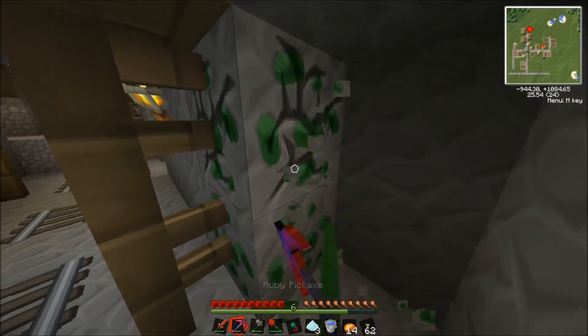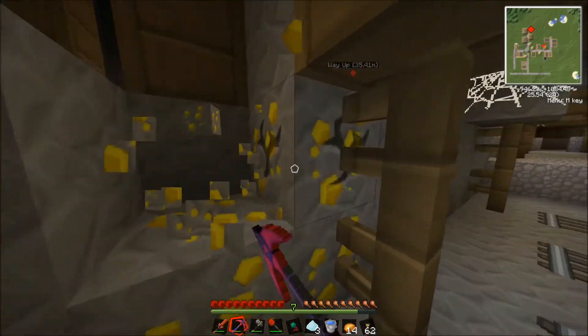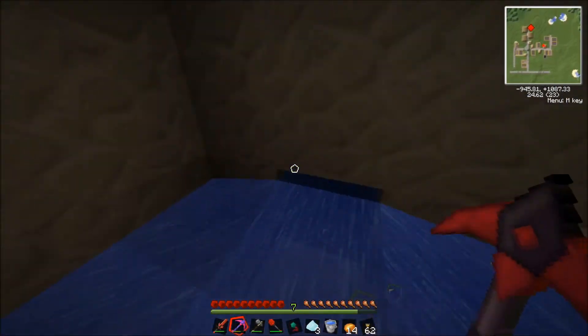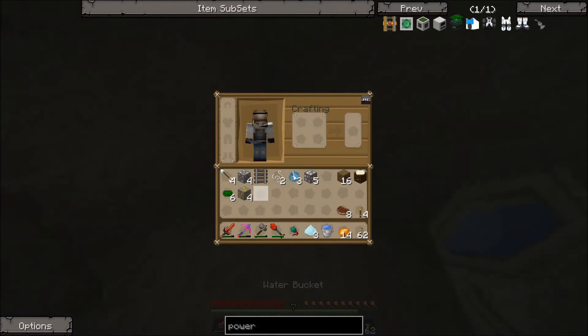Now these emeralds - can I use these? These are sapphires right? Or are these a different kind of emeralds? Green sapphires. So yeah, sapphires. I'll grab this. I need to find an emerald - they're going to be down at kind of like diamond level. Give me that cobblestone there.